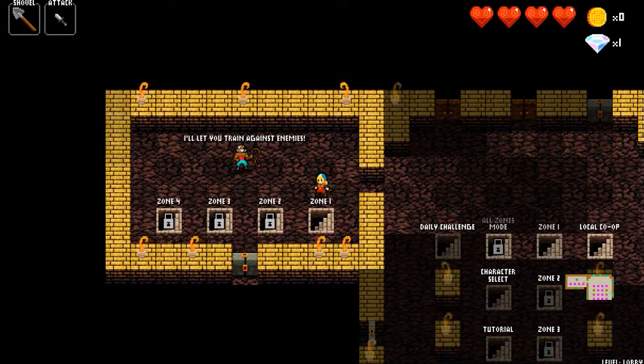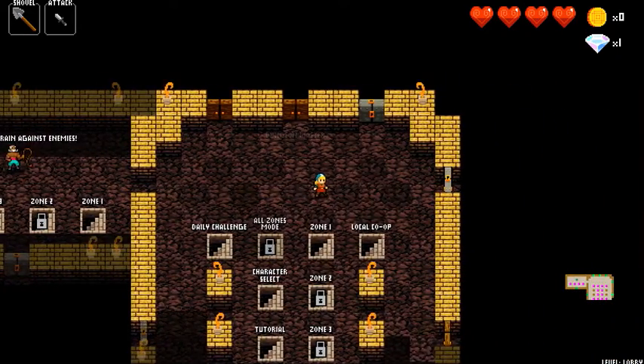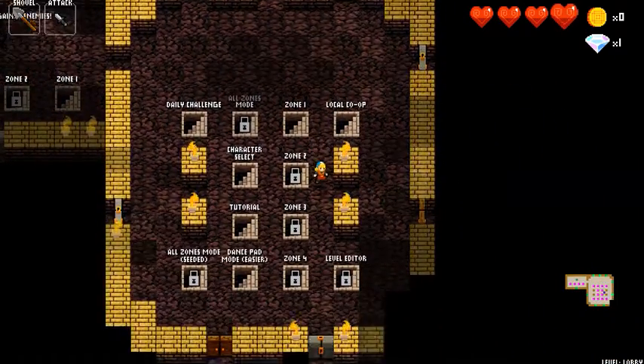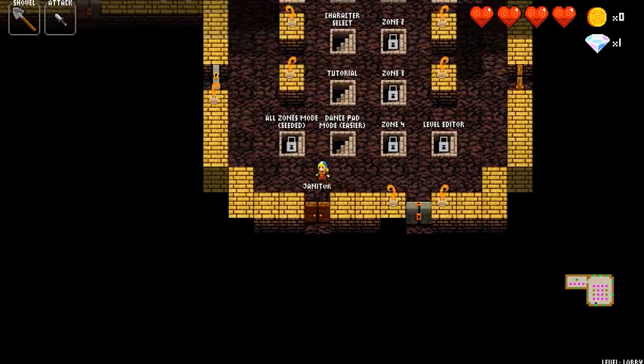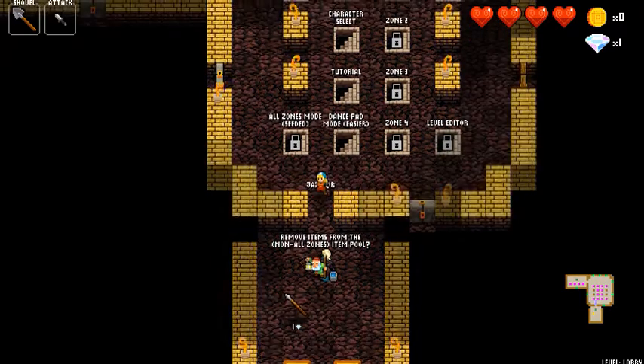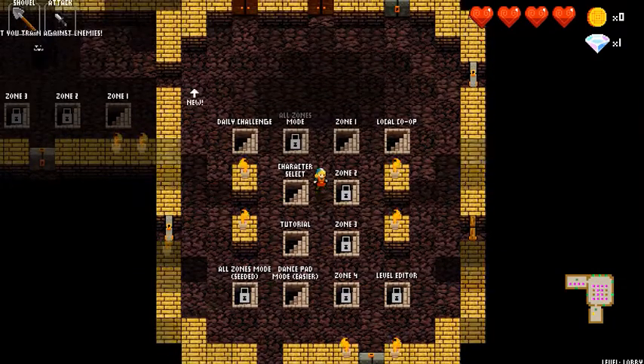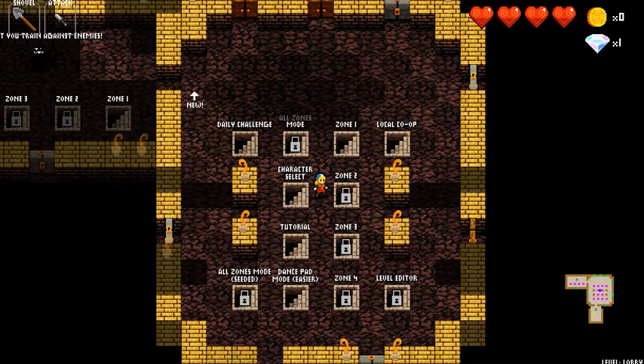This guy here will let you train against certain enemies — when you come across them in the world, you'll have an easier time understanding how to beat them. Down here there's a janitor, which removes items from the non-all zone item pool, which I'm not really sure what that is just yet as I've only just started playing this game. But basically it's a nice little 2D adventure where you have to dance to the music to succeed.